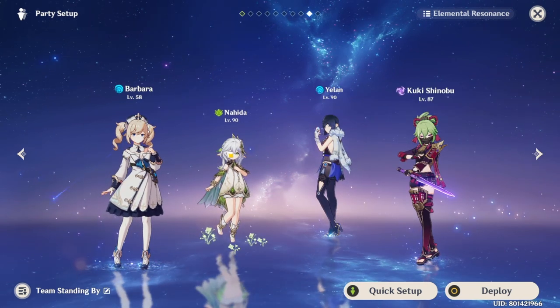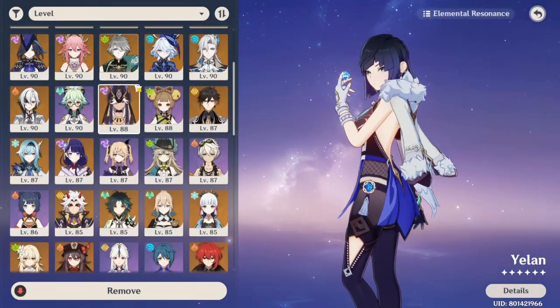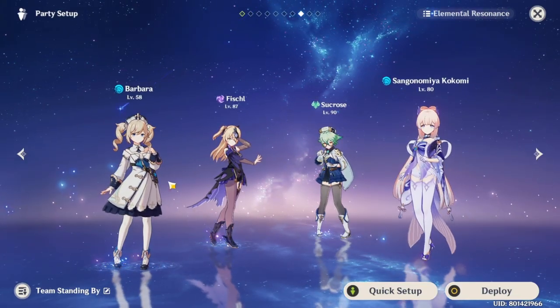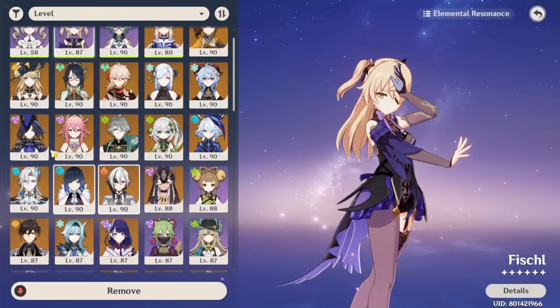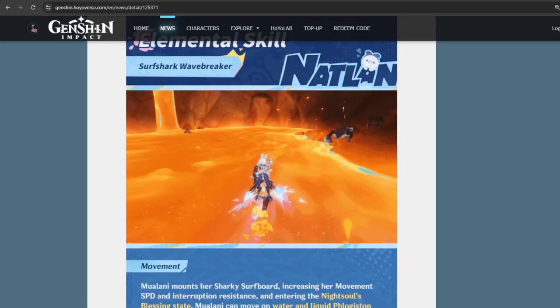If you want to play Mualani in Hyperbloom, you can put Nahida and Yaoyao, or in some situations Kuki Shinobu. And if you want to play Mualani taser, you can put Fischl or Yoimiya, along with Sucrose or Kazuha, and any healer for the last slot. That's pretty much everything about Mualani's Preparation Guide.